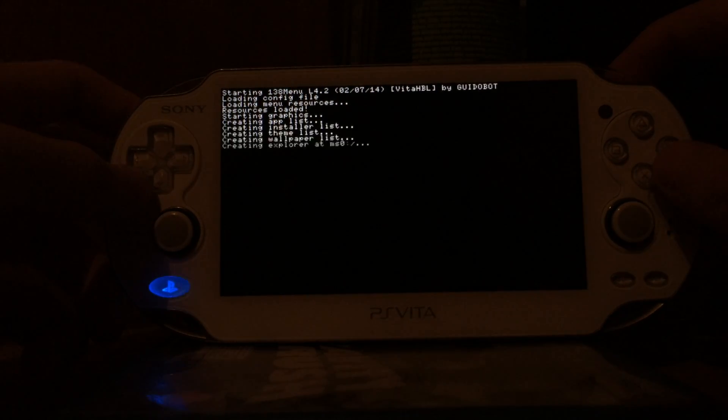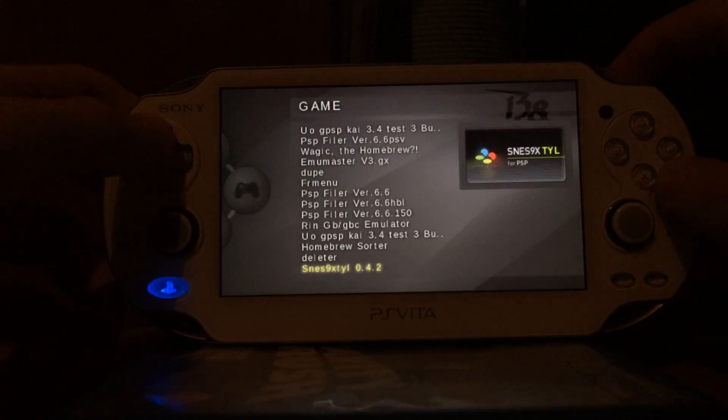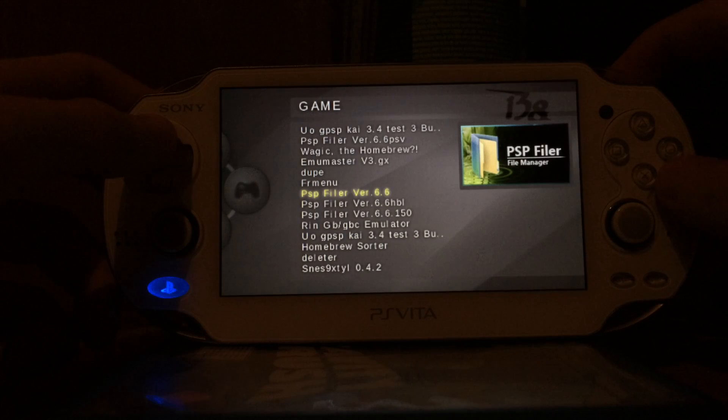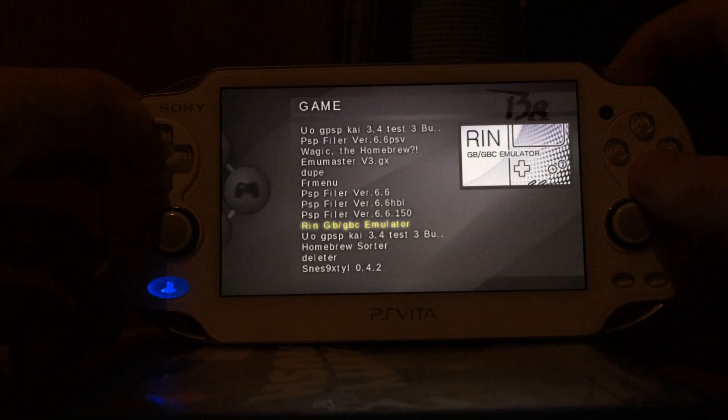You can return to the menu with L+R+Start+Down. There we go — this will take a few seconds. Then we're back in the menu. Now I could launch another game, and we can also launch homebrews like PSP Filer.